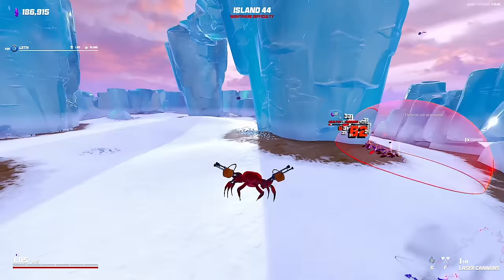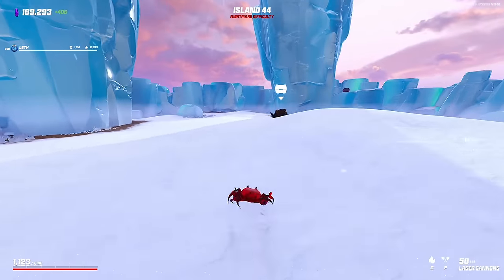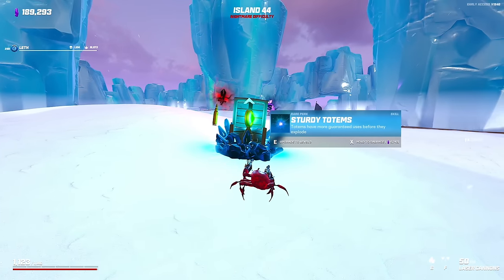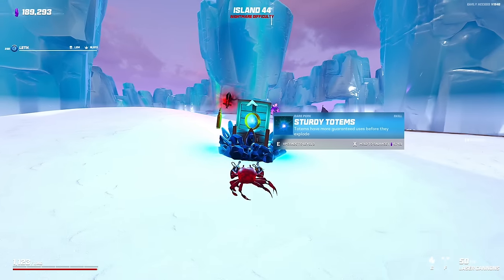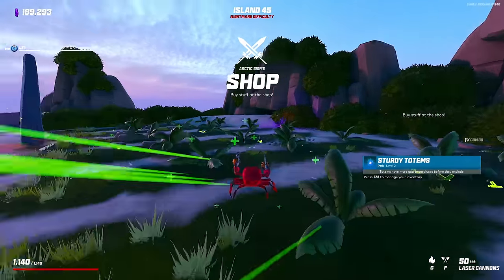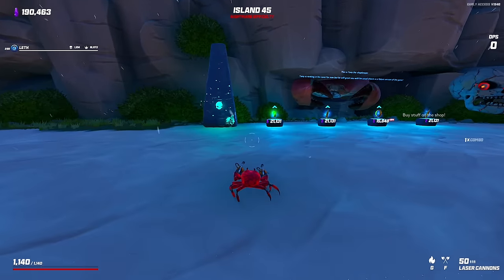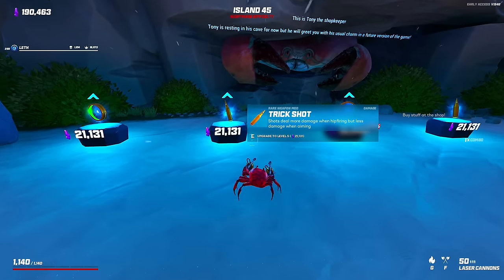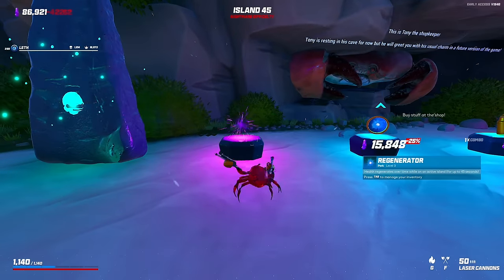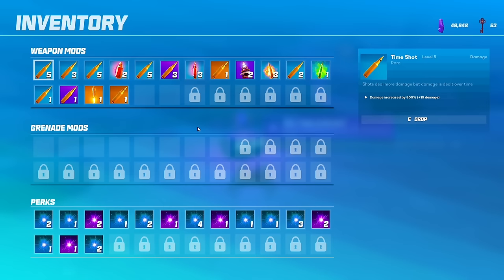Oh, I just took that to the face — we need shields badly. Fortitude is keeping us really healthy. Rig totems, sturdy totems. I think I just want sturdy totems — that way at the shop we can refresh more often. I don't know if I want to lose 570 health. Trick shot, FMJ. Regenerator. An extra one. Fortitude again. Big shot.